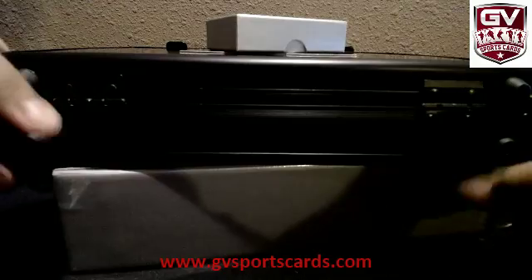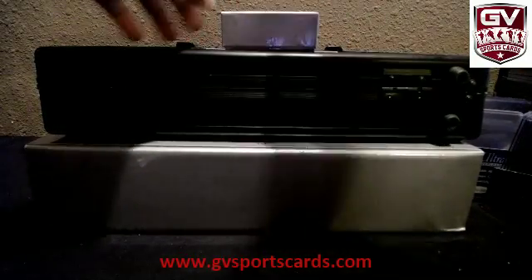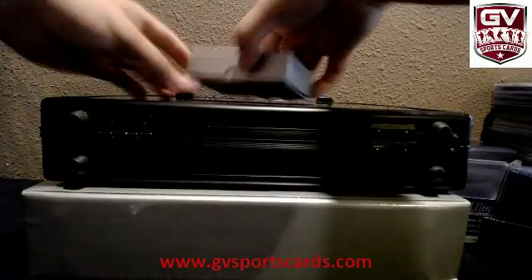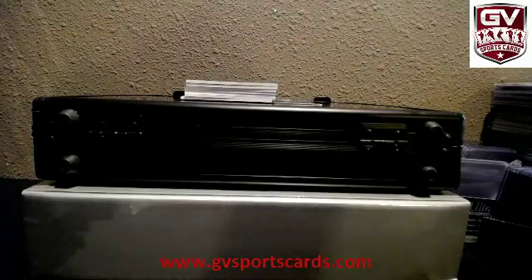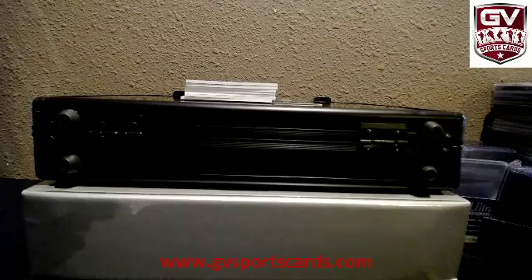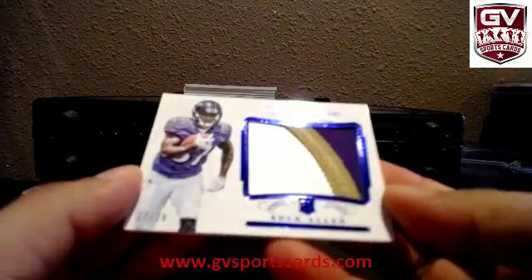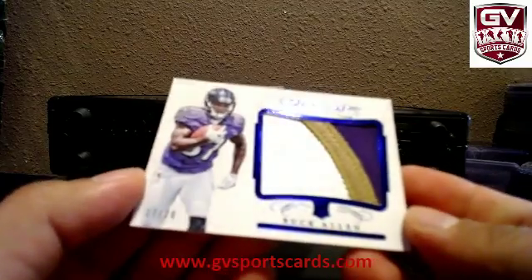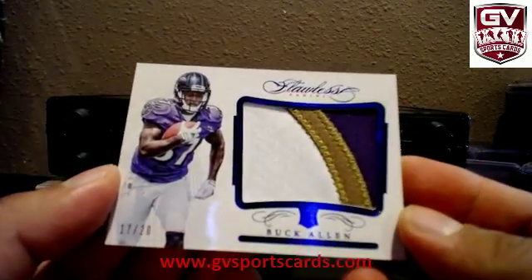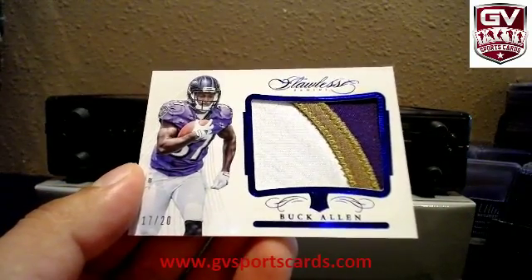The box first. All right, first up we got Buck Allen, three color patch to 20. Buck Allen, Go SC, Fight on, Trojans, 17 of 20. Ravens, and this one is Pablo.